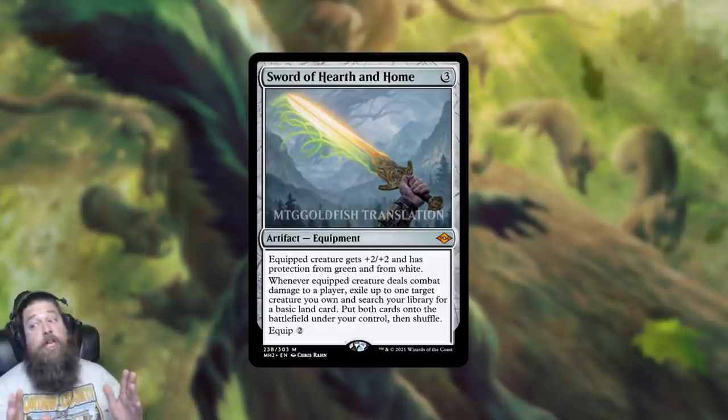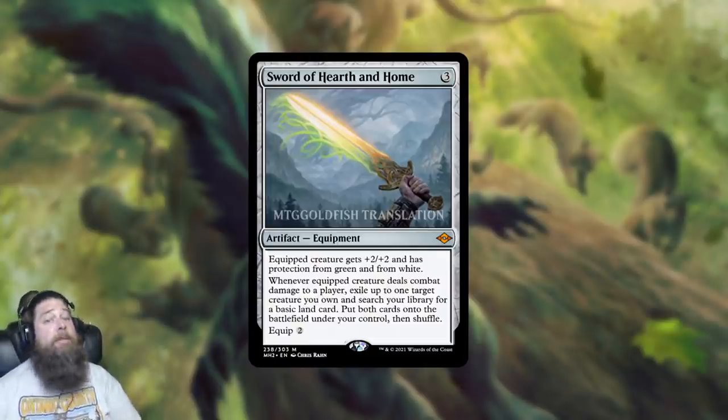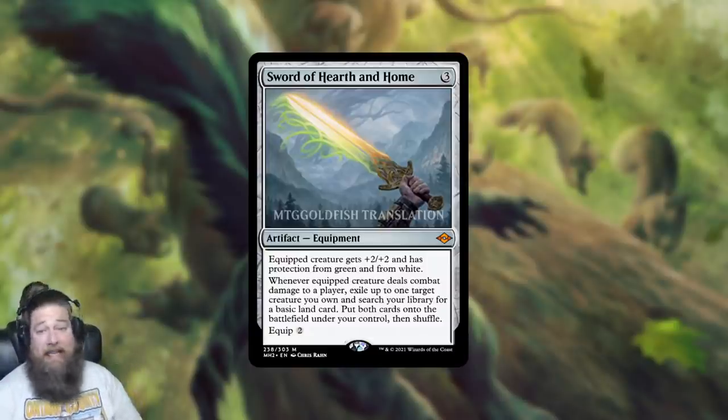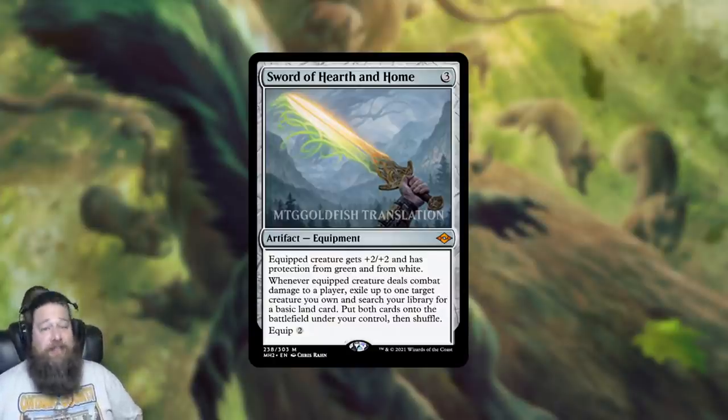Sword of Hearth and Home is an immediate Commander staple — this card is going to be great and heavily played. If you're playing Sword of the Animist, budget considerations aside, I would just play this instead — it's a better version. In Modern, I'm definitely going to try it in some sort of Stoneforge/Soul Herder hybrid mashup deck. Whether or not it actually catches on remains to be seen, but it's a really sweet sword, and it's awesome to see an actual good sword after the disappointment of the MH1 swords.